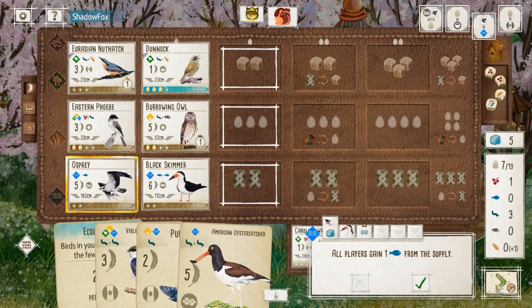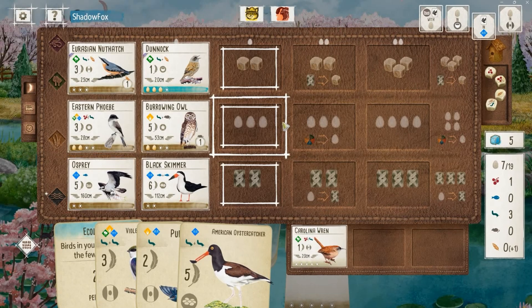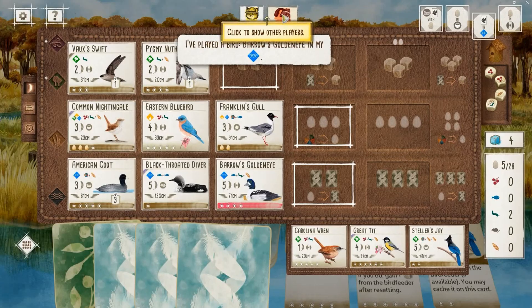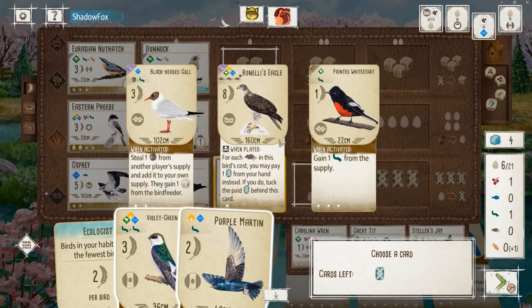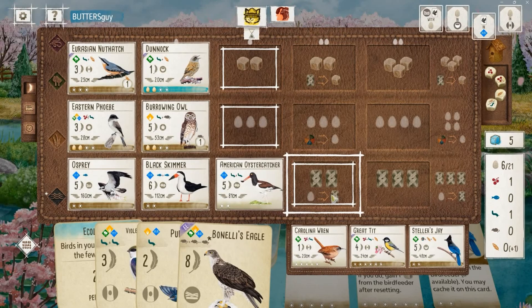I can play the Purple Martin into my grasslands and then have the worms to play the Oyster Catcher to gain fuel for my tucking birds in the grasslands. My opponent drops a Barrow's Goldeneye, which is an interesting play. I respond with my Oyster Catcher, burning the eggs off the Dunnock. We pull Bonelli's Eagle — best Oyster Catcher ever. Black-Headed Gull is also a great card, but it's kind of late in the game and not really going to do much for either of us.